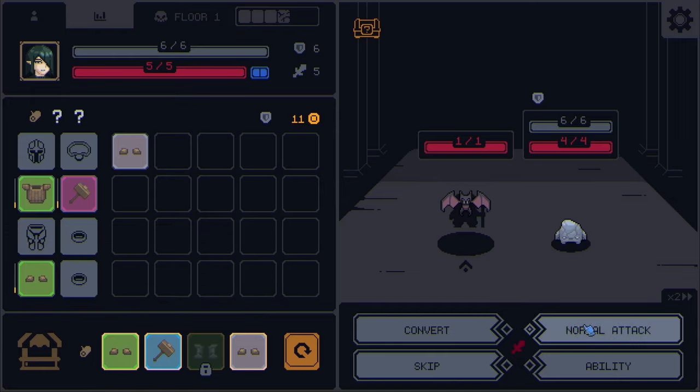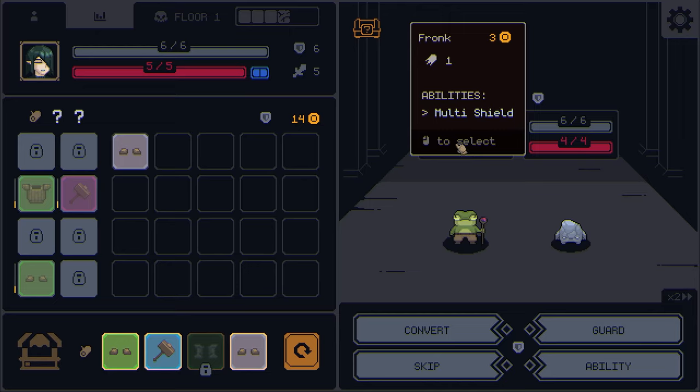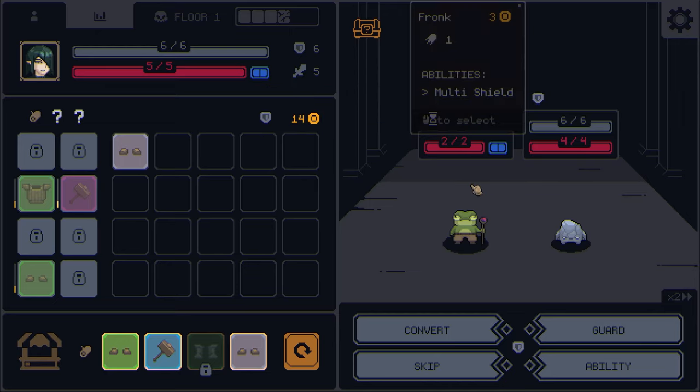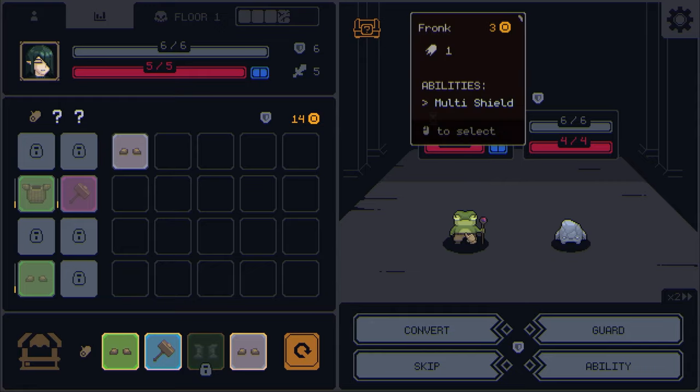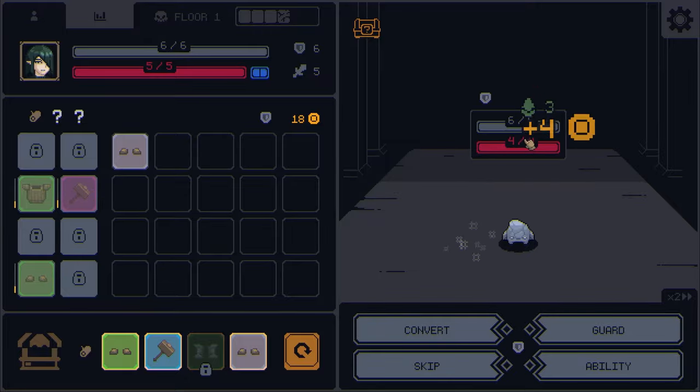The uncommon silver armor is way better than what we have, so I'm going to lock that. The bat does a lot of damage — left clicking lets us select and inspect enemies. This bat is worth two gold and does five damage but only has one HP, so that's very easy. This next guy is a Fronk — he has a magic attack and also a magic shield, so we've got to be careful because he will buff everyone else.